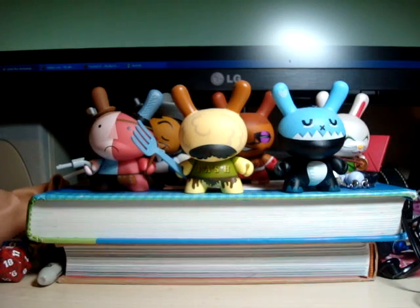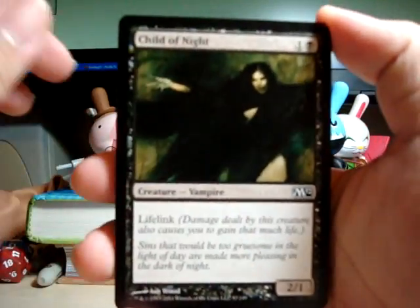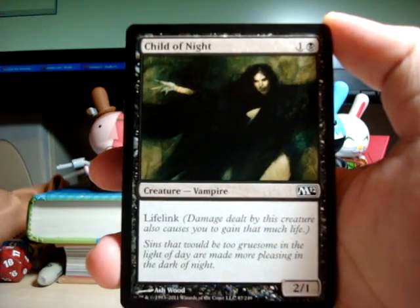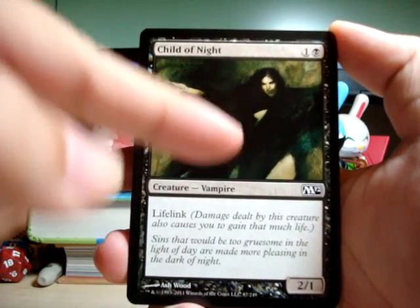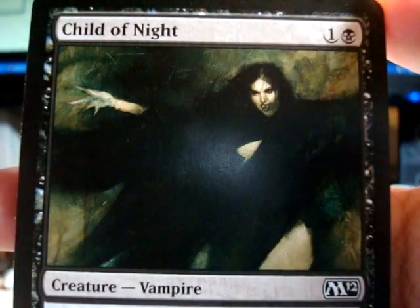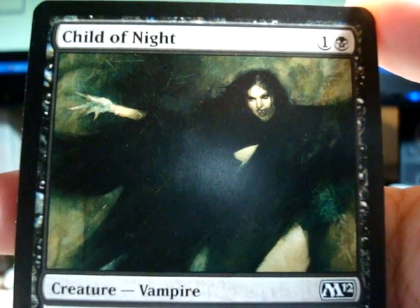We got a Child of the Night. We can see her right hand over here, but is her left hand the other way, in like an open hug? Or is this little smudge her left hand on her way to the open hug position?